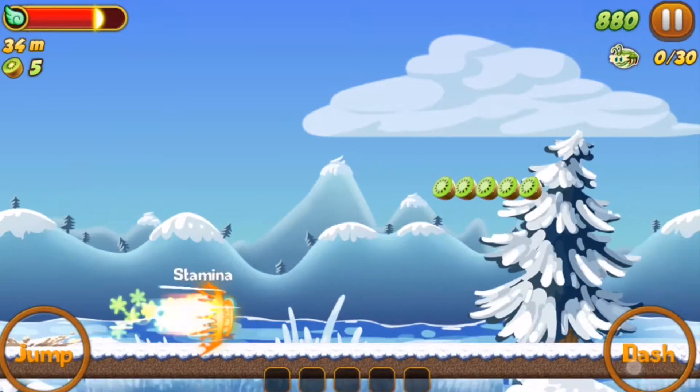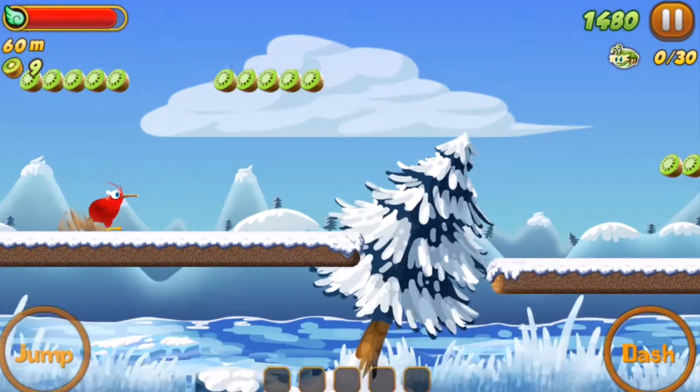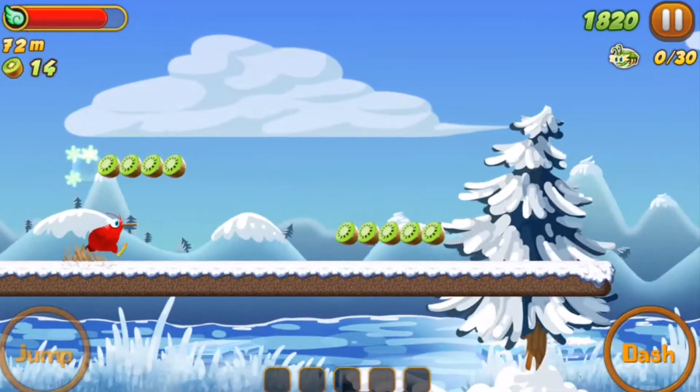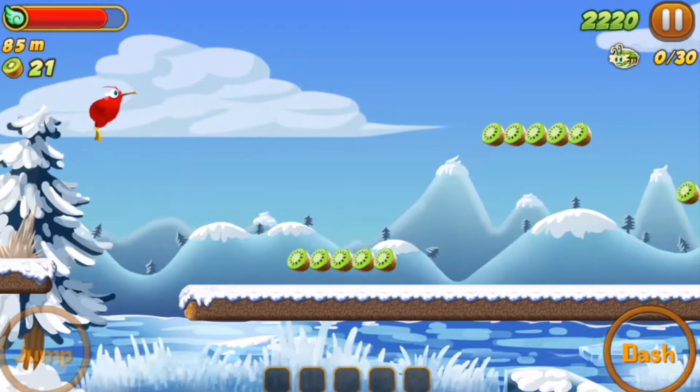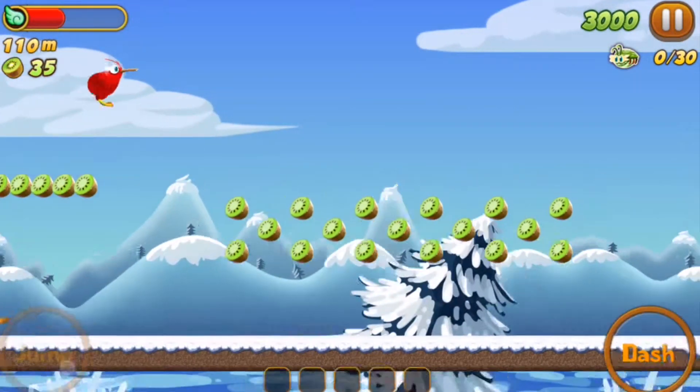So jumping, dashing, simple stuff — double jumping. But as you do these things your stamina meter goes down, so you have to keep a look at that. And your goal is to achieve a high score.